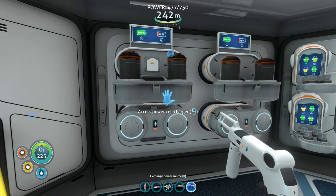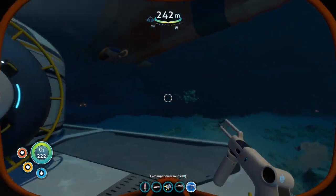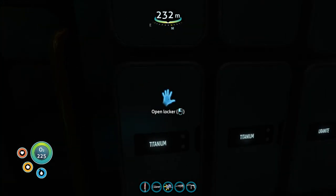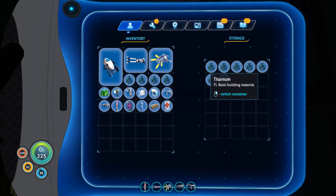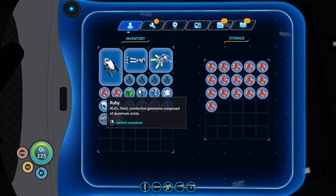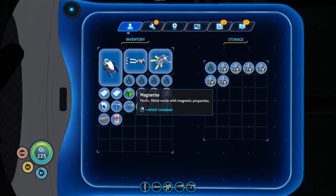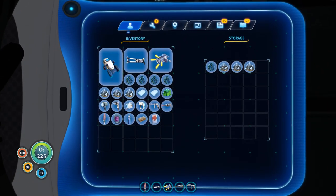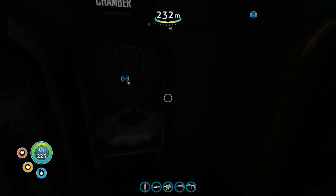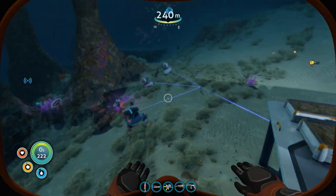I could maybe do with one more thermal plant over here. I mean there's no limit on how many I can make, it's not a big deal to make more. I can't see anything up here though. I need titanium and rubies and aerogels — actually it's titanium and magnetite. Two magnetite per thermal plant. If I make two more that would be good, right? I don't want it running out of power. Oh crap, I don't have any batteries — took them all out, didn't I?